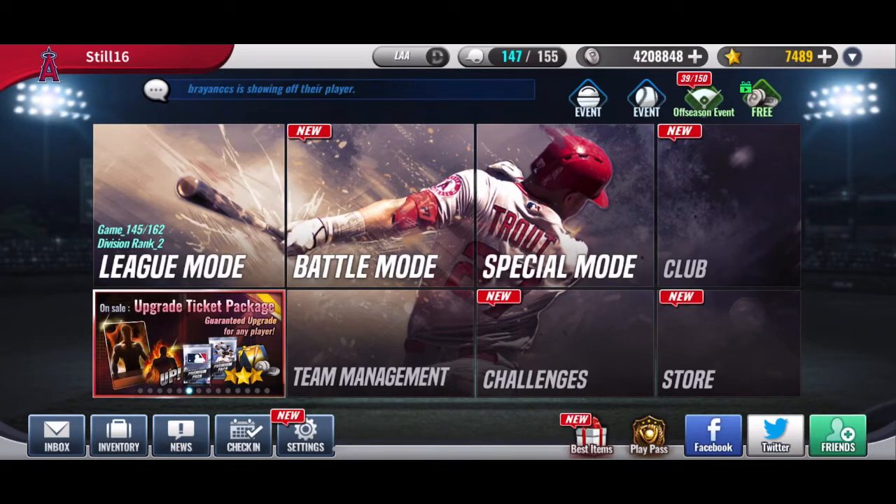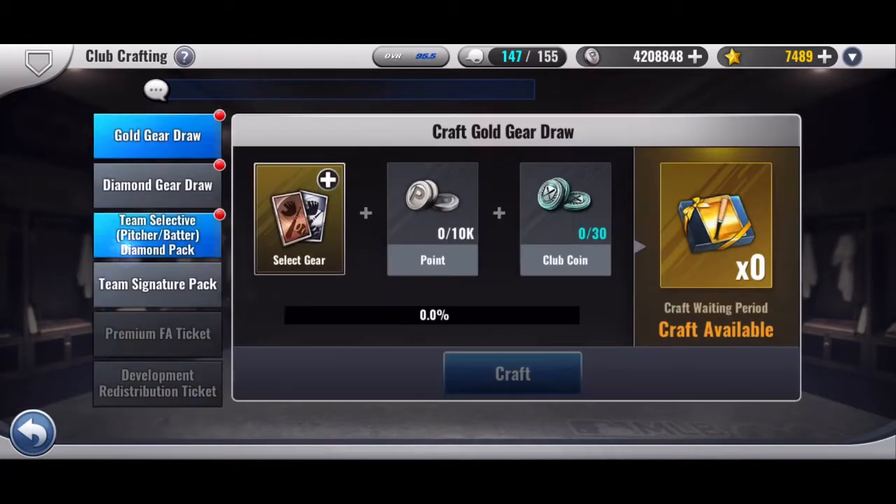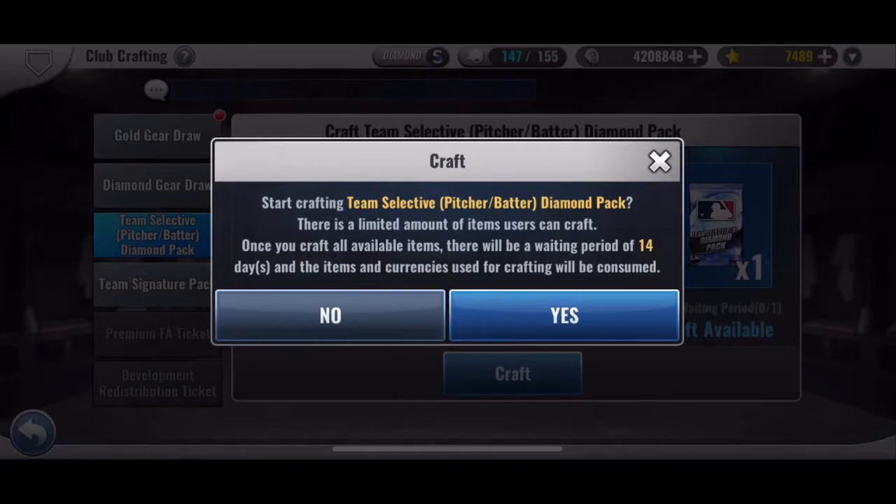Alright guys, welcome back to MLB 9 Innings. Today I am going to do the Club Craft: the Team Select, Pitcher, Batter, Diamond Packed.